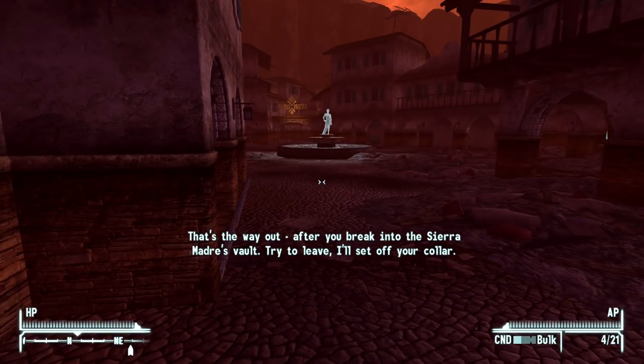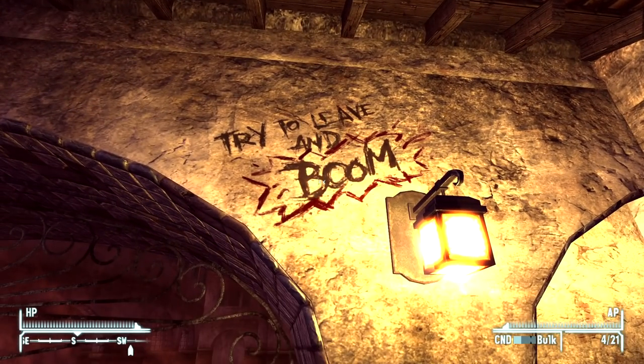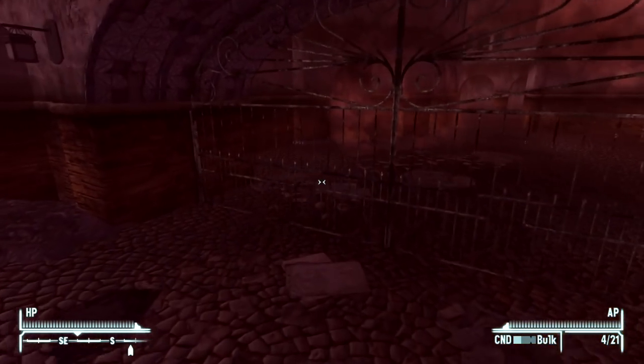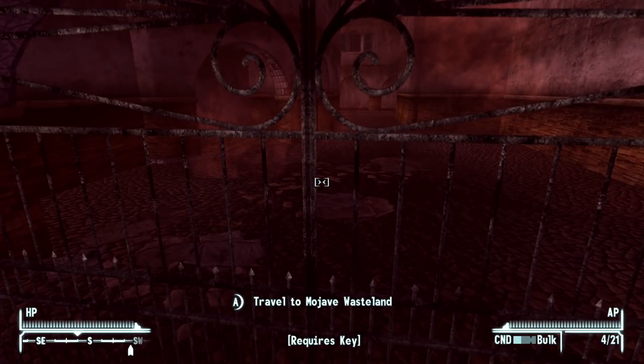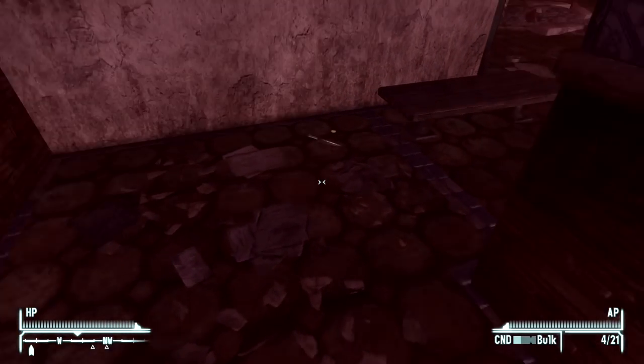Try to leave. I'll set off your collar. Okay bud, relax. I'm just trying to explore. Try to leave, and boom. Man, who had time to write that, I wonder? Traveled on the Mojave Wasteland — Requires Key. Yeah, once you enter this DLC, there is no leaving, ladies and gentlemen.